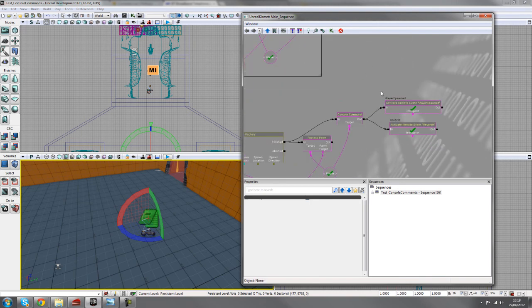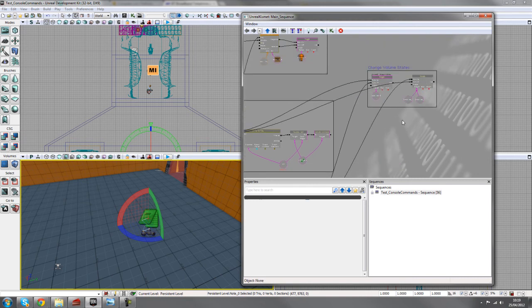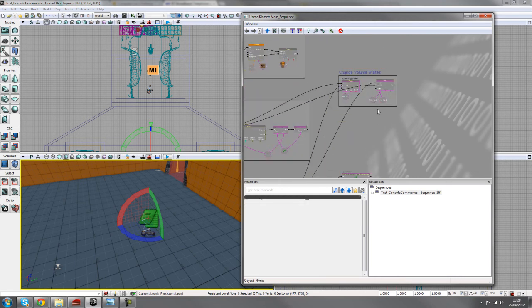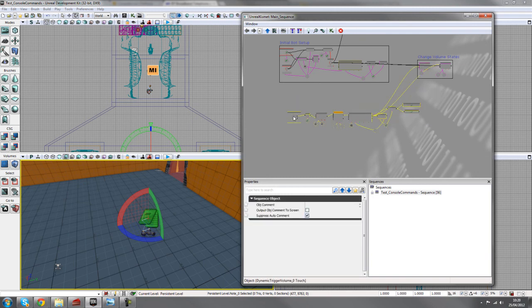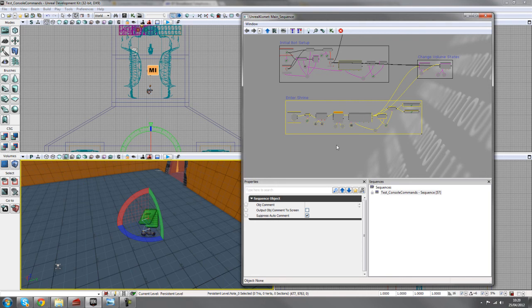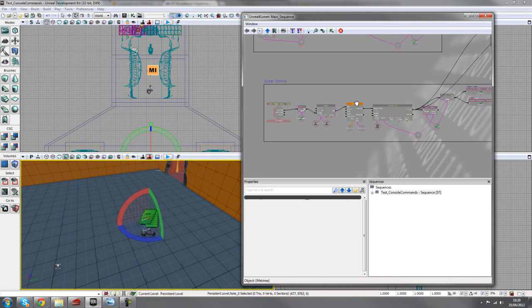From the 'finished' output, turn off the trigger volume and turn on the force field volumes so they can't be used in human state. You can add remote events for these to keep wires tidy. Add a comment box by selecting with control+alt and left-mouse dragging then pressing C — label this area 'enter shrine'. That's all our setup done.